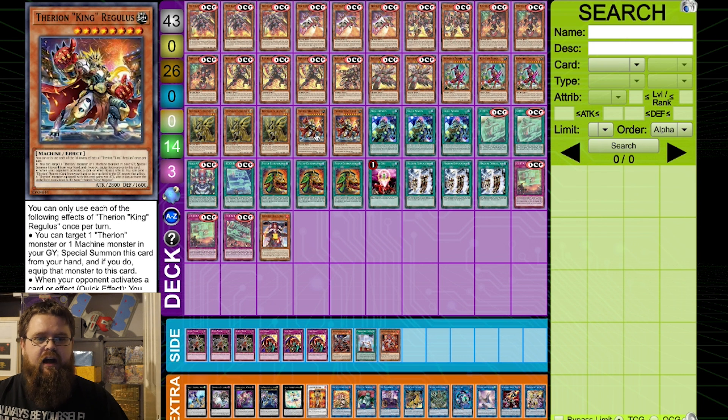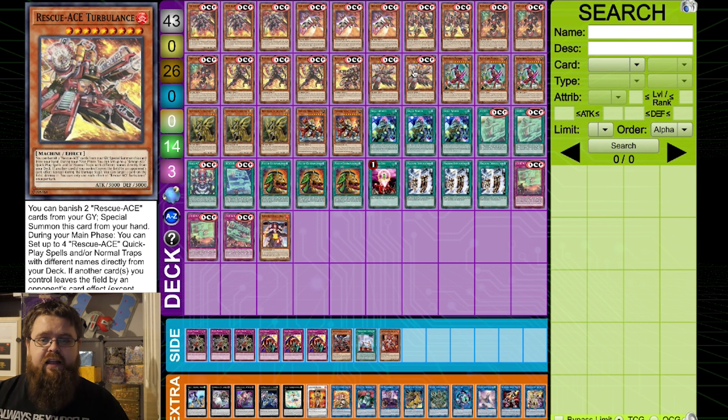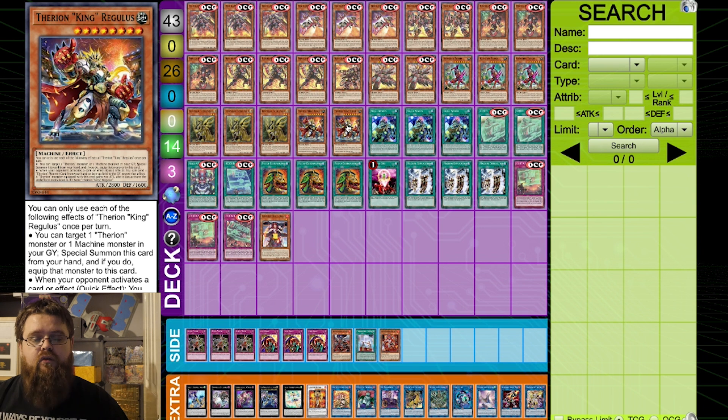That's why we're maxing out on Naganaki. I've gone with two Regulus, and the reason is that he makes a very nice Small World bridge — you can reveal Fire Engine, then reveal Fenrir in the deck, and get into Regulus. Regulus is just a very nice Omni Negate to protect your plays going forward, because a lot of builds are setting four and going four or sometimes five summons deep, and Regulus is a really nice negate to have on the board.